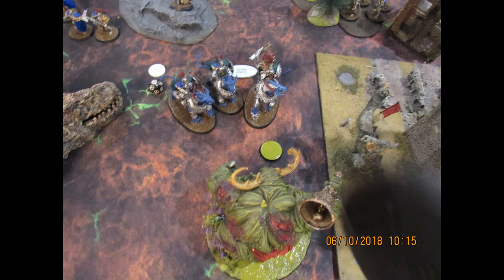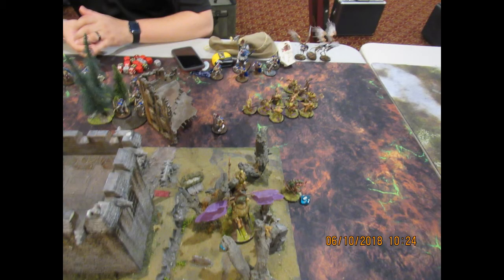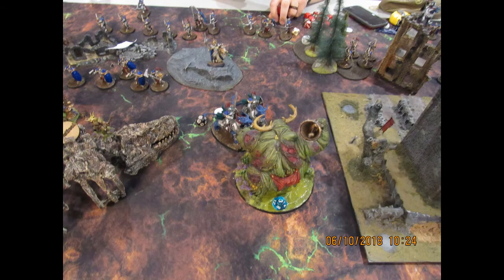Made pretty quick work of those Prosecutors — they went down, the rest of the Liberators went down, and Lord of Afflictions stays upright for the time being. I believe I charged in to his Fulminators with my Great Unclean One so that they wouldn't get their charge bonuses, if I'm remembering this correctly.